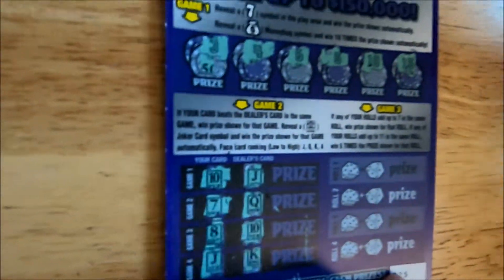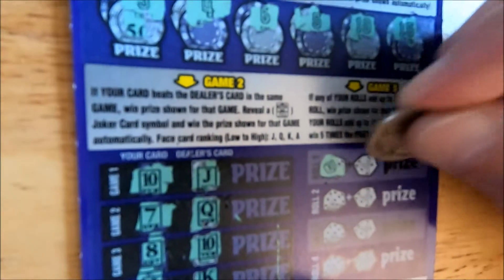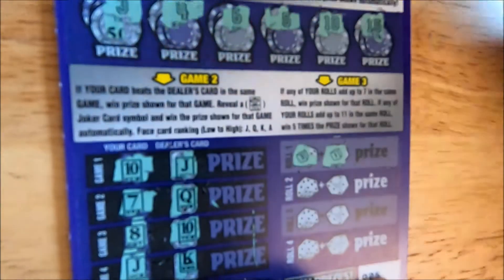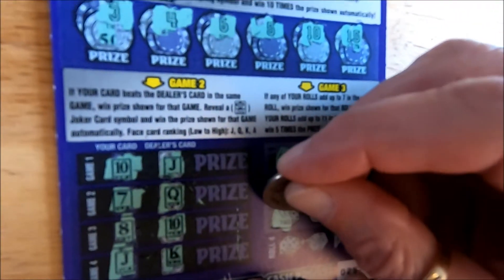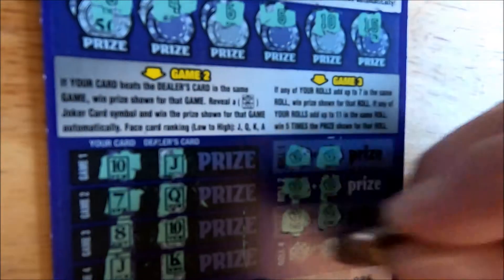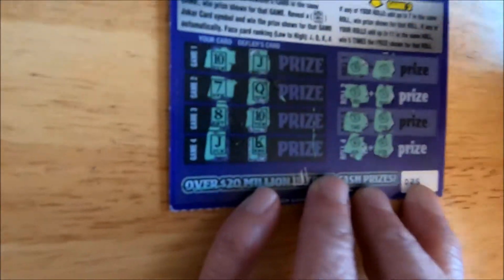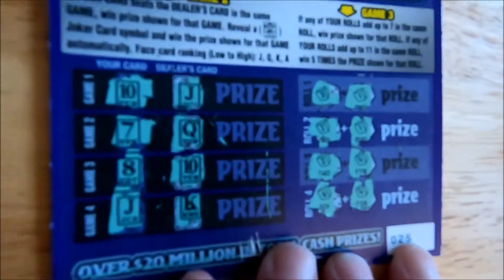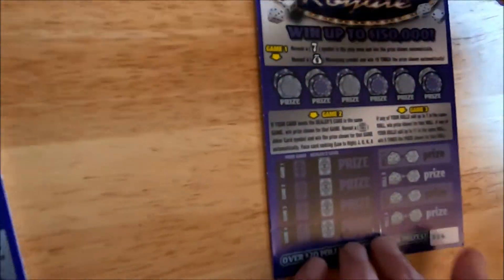We've got a jack and they've got a king — no win. Let's move on to the dice. We've got a three and a one, a two and another two, a six and a six, and a four — so no win on this card. Another Casino Royale — it's kind of fun, you get three different chances with different games on it.